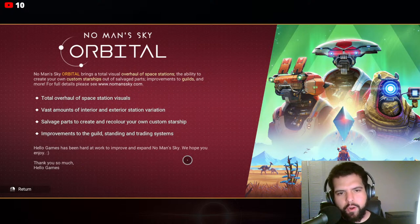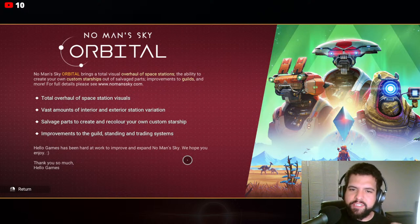The bullet points: overhaul of space stations, interior and exterior station variation, salvaged parts to create custom starships with custom colors, improvements to the guilds, standing, and trading systems, and much more.